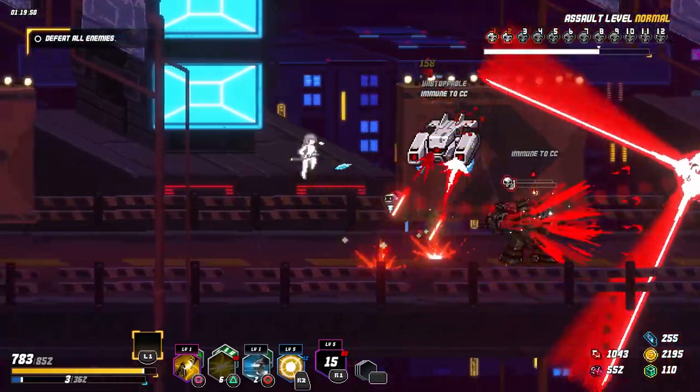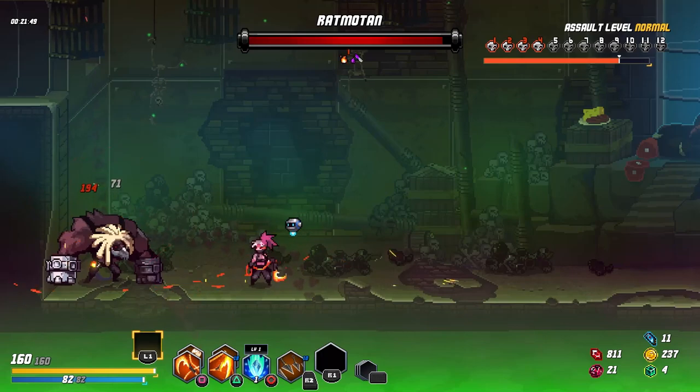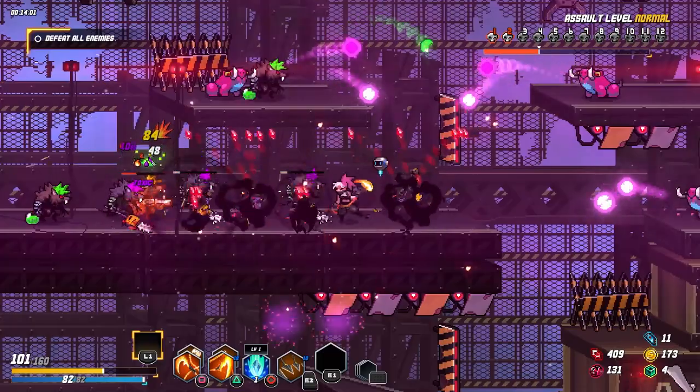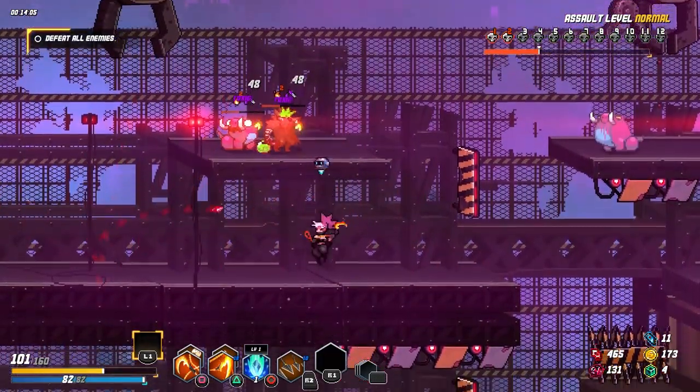Exacerbating things is that many enemies and bosses have enormous amounts of health, and you have comparatively little. Even if you take as many health power-ups in a run as possible, your health will be ground down by attrition as you wail on enemies that seem to never stop spawning.